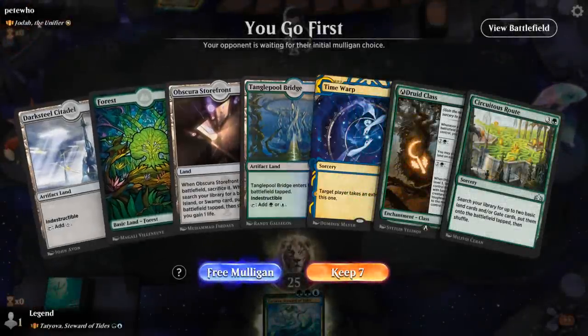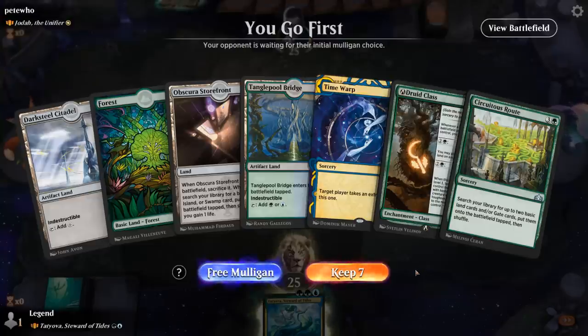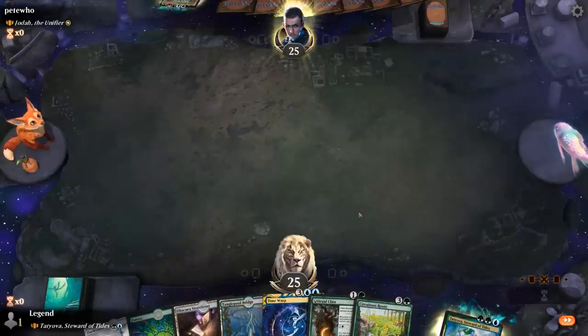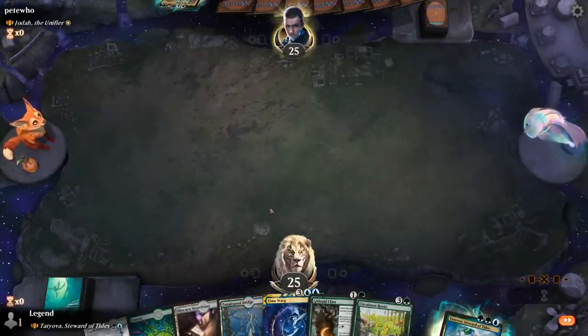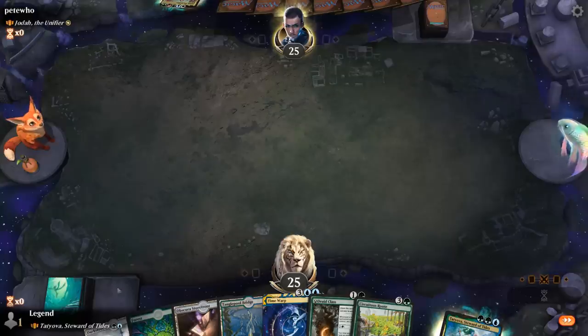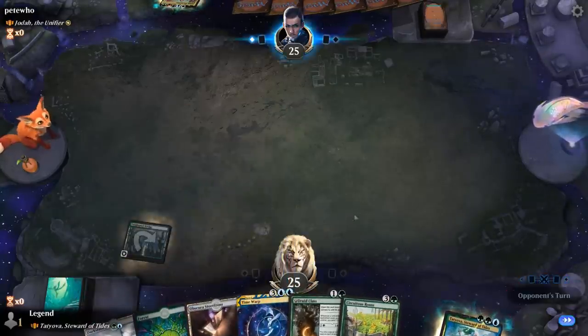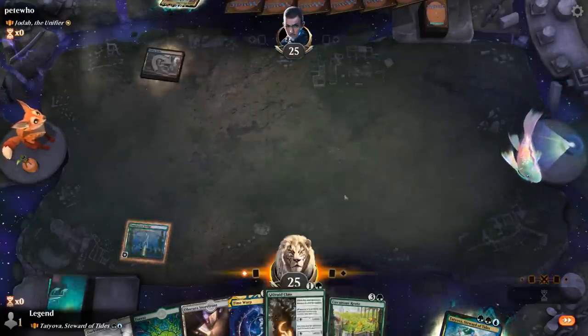We're on the play facing Jodah, five-color Legends. What do we think of this hand? Turn two we can play a Druid Class. A Root for ramp — yeah, we'll need a little bit of help, but it's got potential. So I'll start with a tapped Bridge, which we can turn into an indestructible creature with Tatyova. We also have the Darksteel Citadel, so we can make two indestructible creatures potentially. So turn three we could maybe level up our Druid Class to play additional lands.